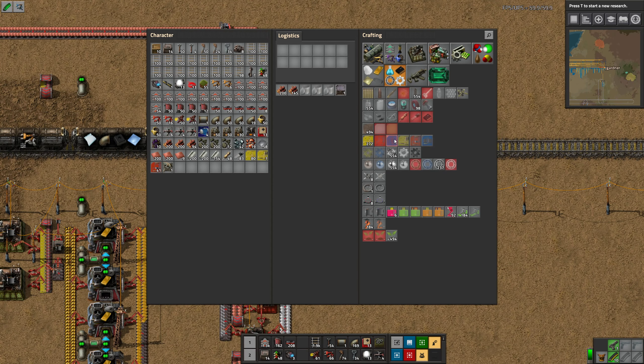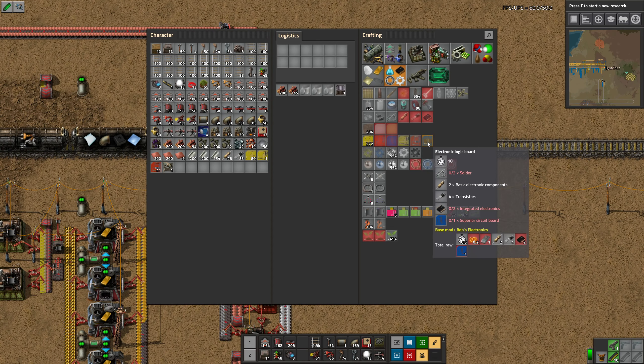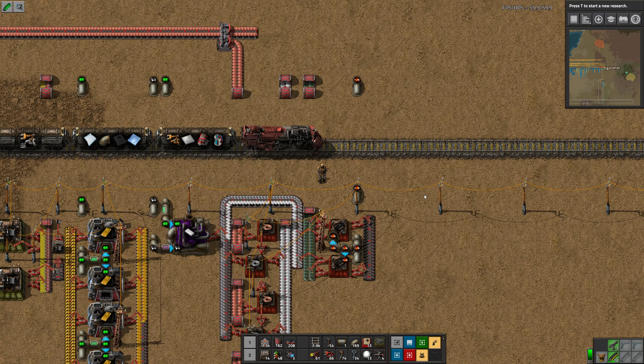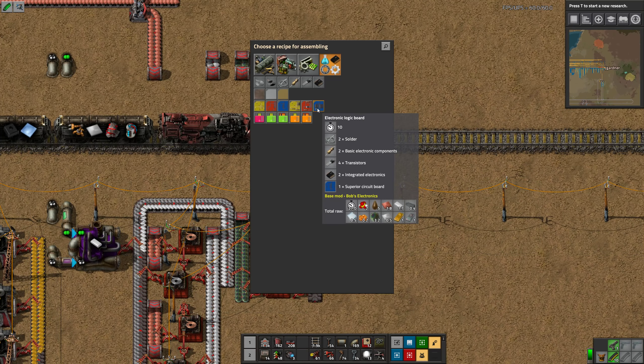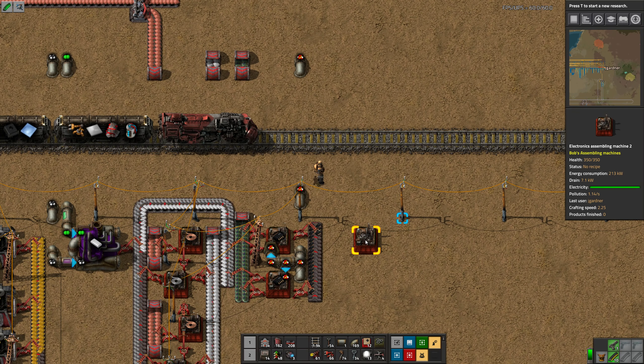The fiberglass boards make two per half second — so four per second. These take one second to make, and these both take ten seconds to make. They're made in the same kind of factories, so we can just share. I don't know if you can actually make that one in a red assembler. Yeah, you can — it just isn't explicit about it.